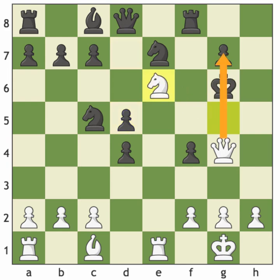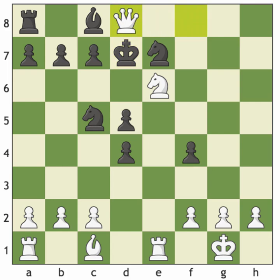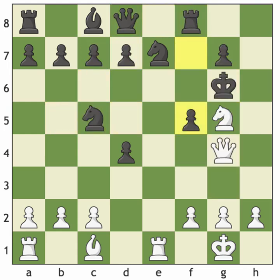One funny line: look how many pieces White is about to take. If the king goes to f7 — Queen takes g7 check, king has to go to e8, Queen takes f8 check. This is like Pac-Man — the queen just gobbles everything up. Queen takes d8 check, Queen takes c7 check, Queen takes c5 check. That's a Pac-Man queen — very strong. Just showing how dangerous this line is.